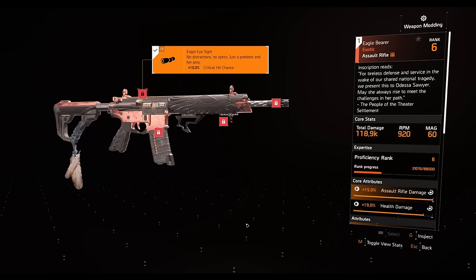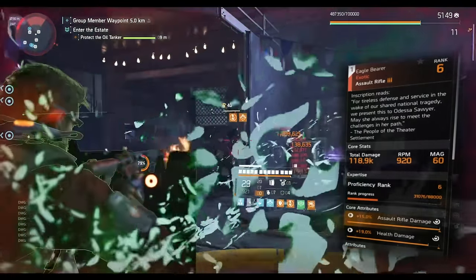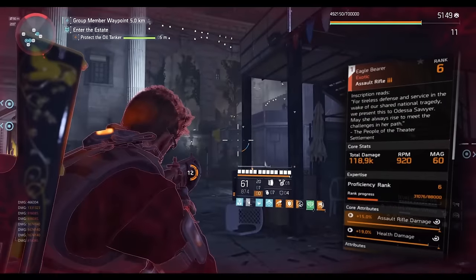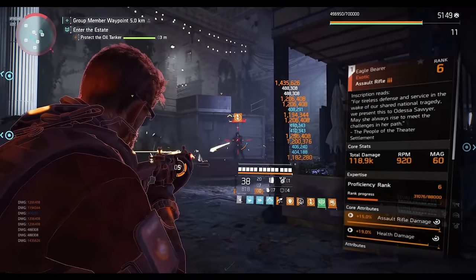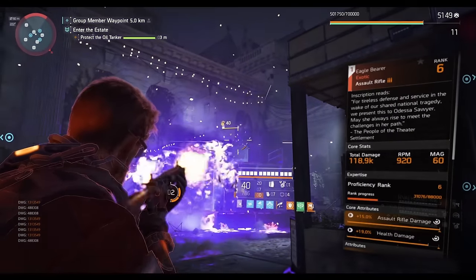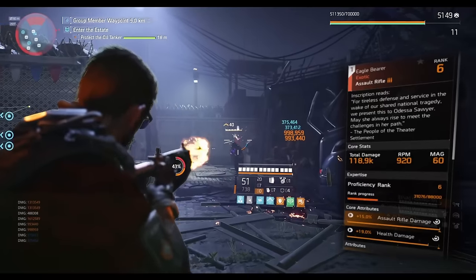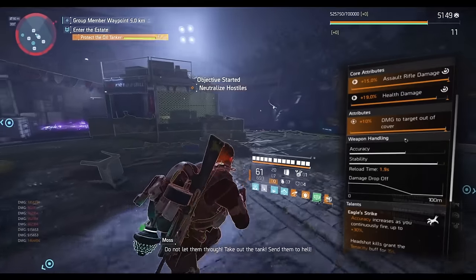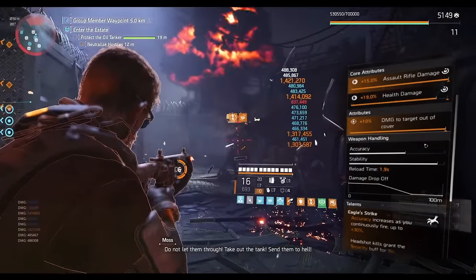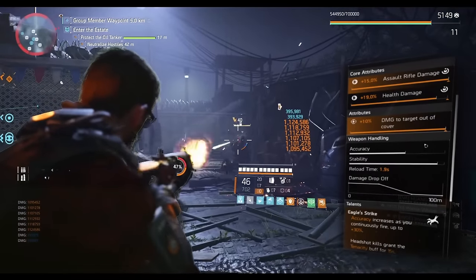Now let's look at the Eagle Bearer and what changes it went through in this update. First, Eagle Bearer's base damage has always been high — definitely higher than Saint Elmo's. It received a 50 RPM boost, bringing it to 920 RPM on a Striker build. Saint Elmo's still has 978 RPM, winning by 58 RPM. Saint Elmo's has a 70-round mag; Eagle Bearer has 60 — at least it's not 50. The exotic also received nice changes: you can re-roll the third attribute. By default it comes with headshot damage, but now you can change it to damage to targets out of cover, which increases body shot damage.